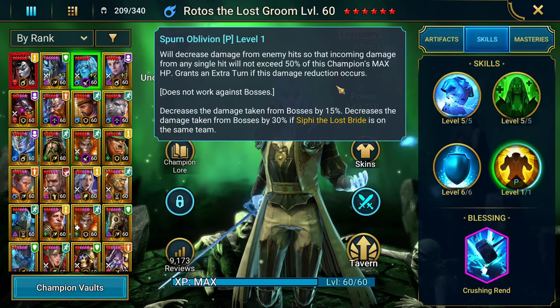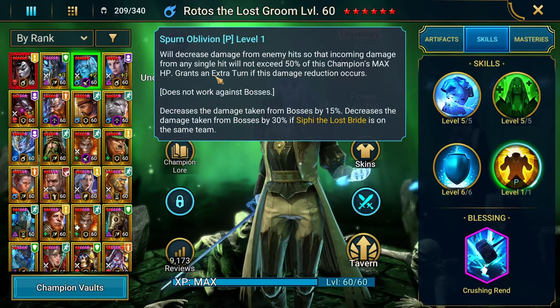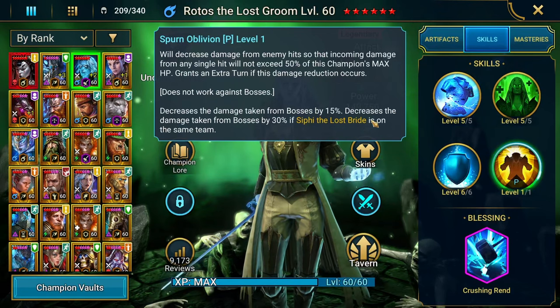If Spurn Oblivion occurs, he gets an extra turn. However, it doesn't work against bosses. If you have Sify and Rotos together, it's going to go a lot more smoothly.